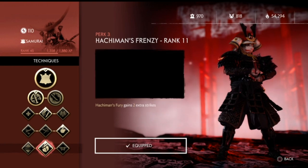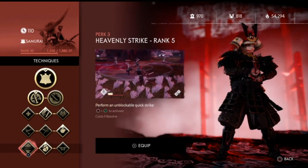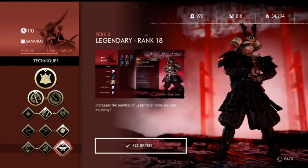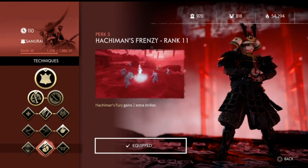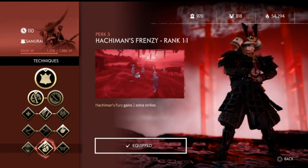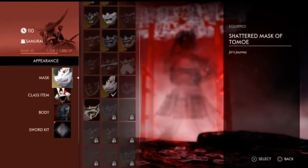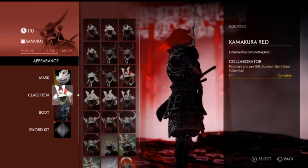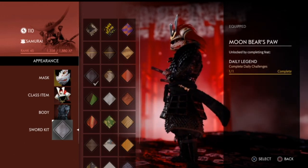I use Hachiman's Fury with two extra strikes because three feels underwhelming — I just want to finish off my target. The optional slots can be an unblockable quick strike or increasing legendary item slots, but I'm fine with just one legendary. I use the Fox Mask, red helmet, Defender Black armor, and the Moon Bear's Paw sword kit. This game is goddamn addicting — I'm gonna go play some more. See ya.